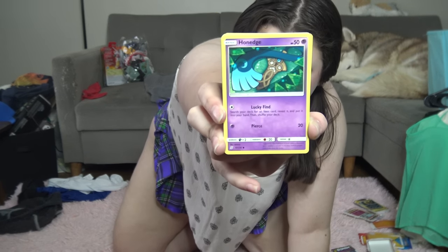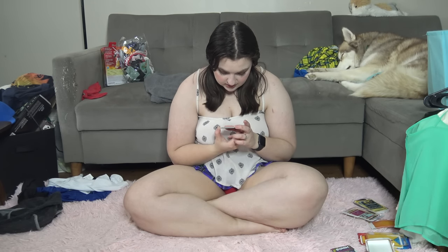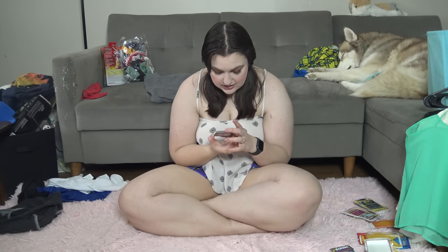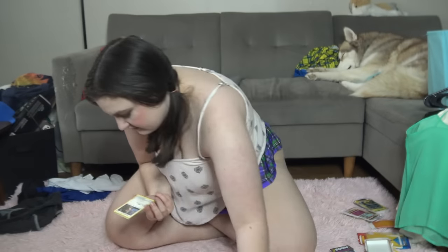Carablast. Fletchling. Houndour. Pikachu — oh, this is so adorable, look at how cute Pikachu is. Hoothoot with Zapdos in the background — he's scared because Zapdos is there.